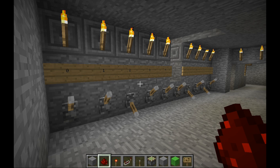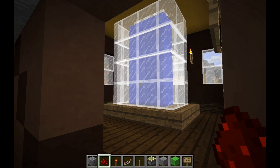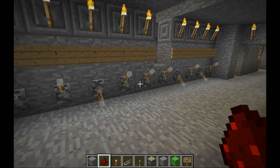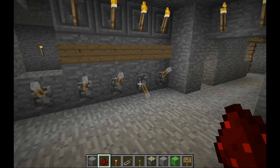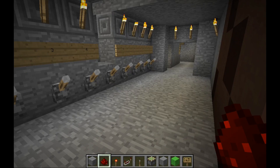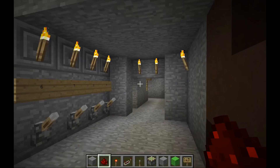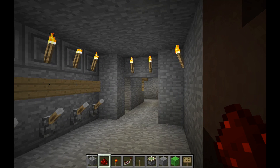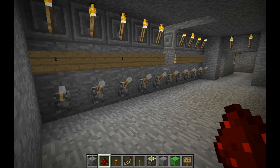Hey guys, I'm here with another tutorial. Today I'm going to show you how to make a combination lock — a fairly customizable, very simple and compact combination lock. I'm in my vault in Cold Mountain Springs on the Mount Vale server. This vault was designed with a door that is always locked unless you have the correct combination to open it, leading into the vault where all of my riches are stored.